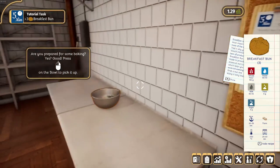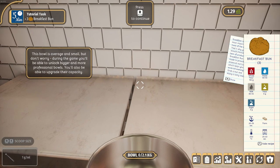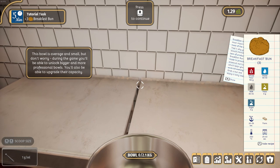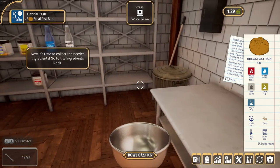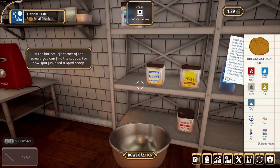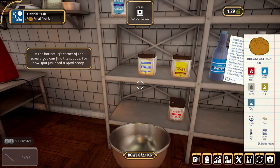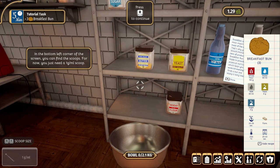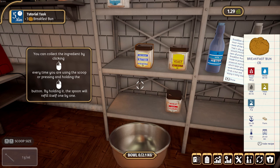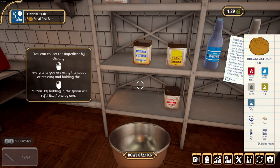Are you prepared for some baking? Press left mouse on the bowl to pick it up. This bowl is average and small, but during the game you'll be able to unlock bigger and more professional bowls and upgrade their capacity. Now it's time to collect the needed ingredients — go to the ingredients rack. In the bottom left corner you can find the scoops. The scoop size is changed with Q and E. You can collect ingredients by clicking left mouse button or pressing and holding — the spoon will refill itself one by one.